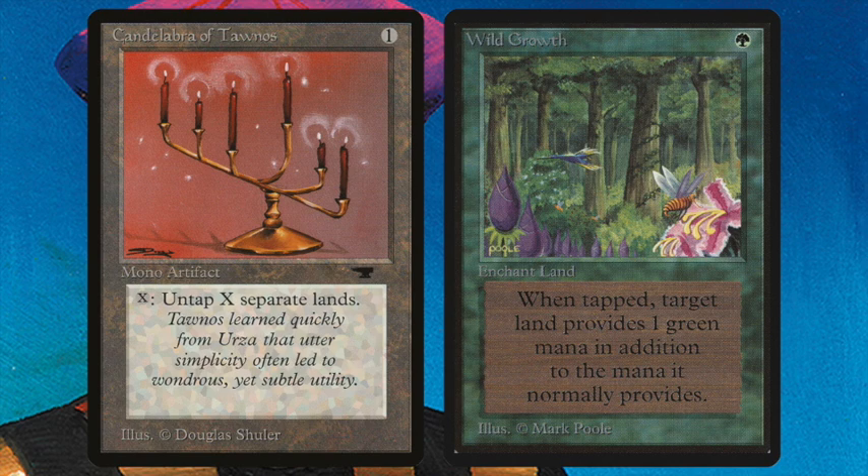Wild Growth is an enchant land for one green that says when tapped, the land provides one extra green mana — so you get two mana from that land. With Candelabra of Taunus you can invest one mana to untap that land again, meaning you effectively get three mana out of one land. You kind of win mana here — it's a really nice little synergy. I've never seen Candelabra of Taunus and Wild Growth being used next to each other.